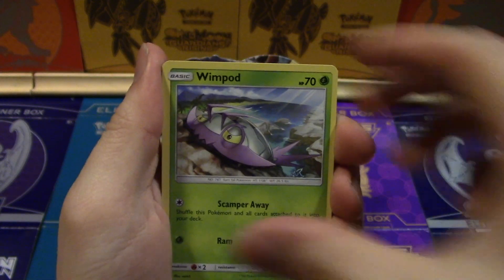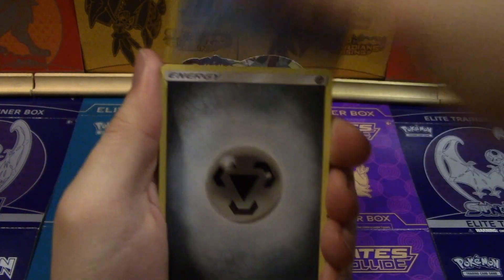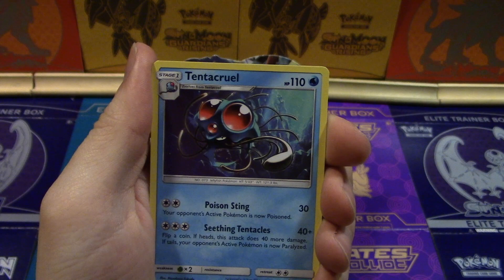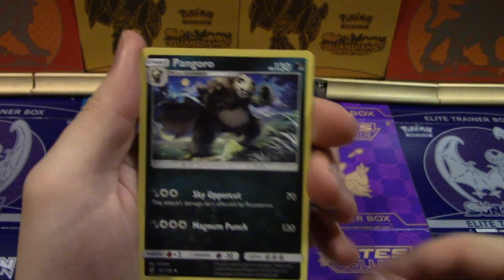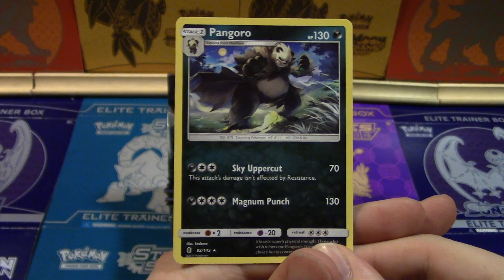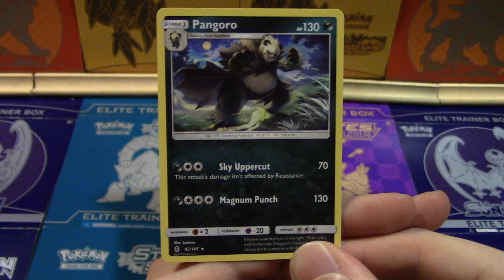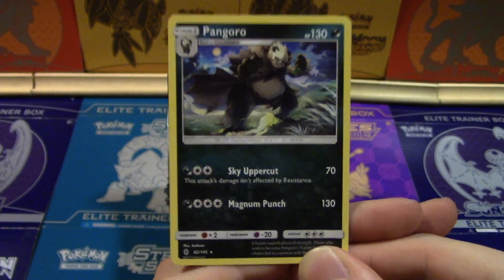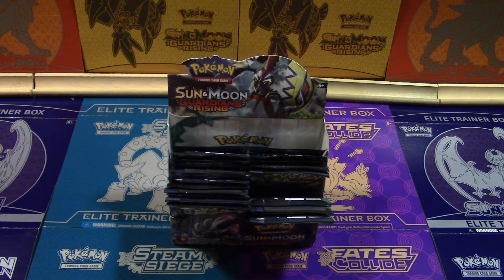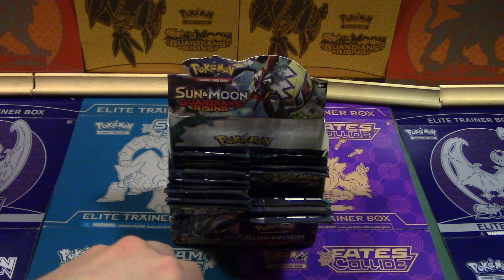Jangmo-o! Whimsicott — that's gonna be a spike in the audio. Steel Energy, Aether Paradise Conversion Area, Tentacruel, Reverse, Castform, and a Pangoro which we haven't had yet. Sky Uppercut is not affected by resistance, Magnum Punch — that's just a cool sounding move. It does 130 damage, a good bit. He looks cool.